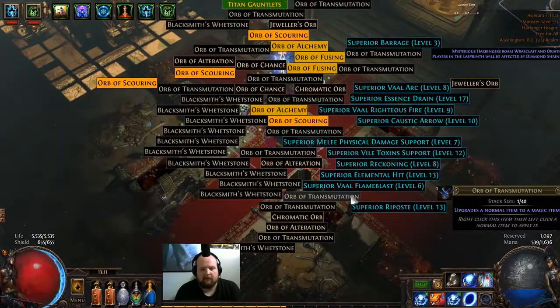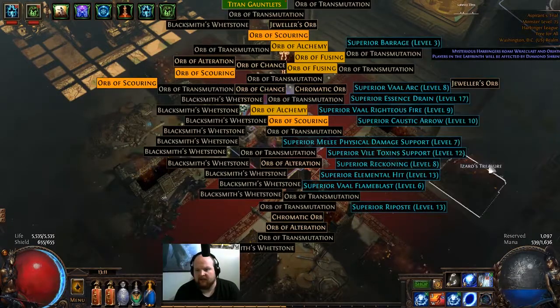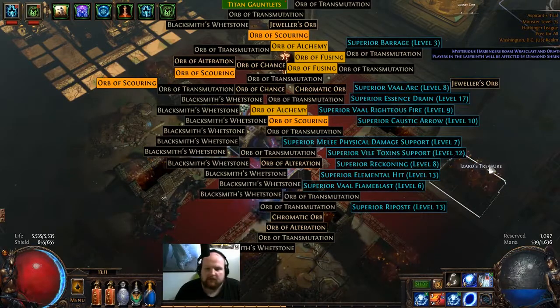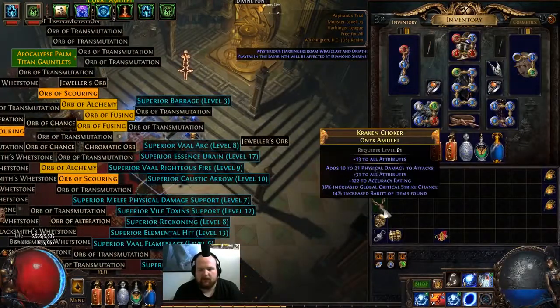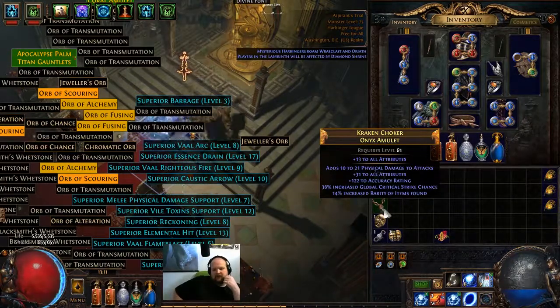Bunch of crap. What do we got for gems? 19 percenters. Melee fizz will sell. Oh, barrage. Nice. We got a couple gems out of there as well. Not a bad lab. Earlier we had a divine drop and we got this amulet as well. So I think all in all we had a pretty good lab.